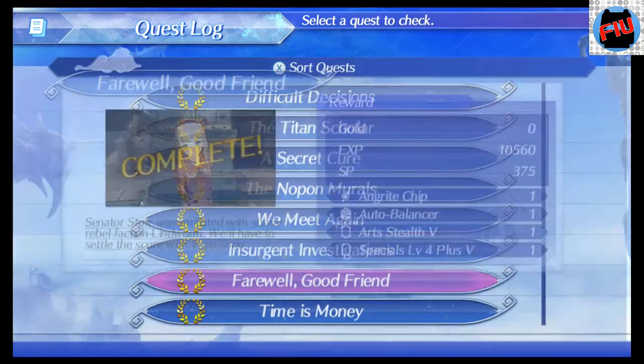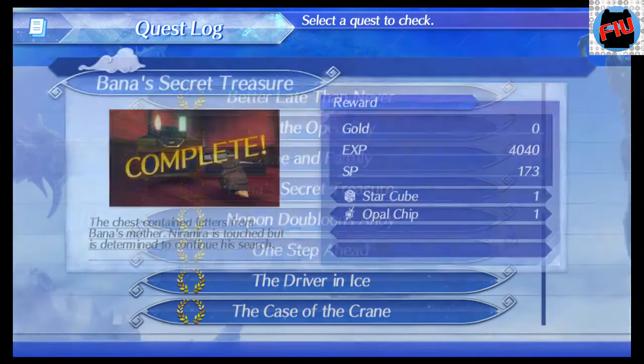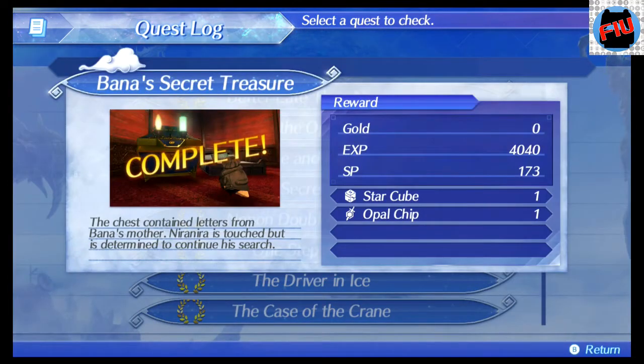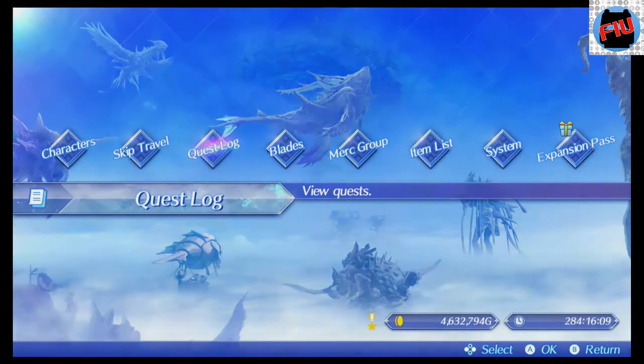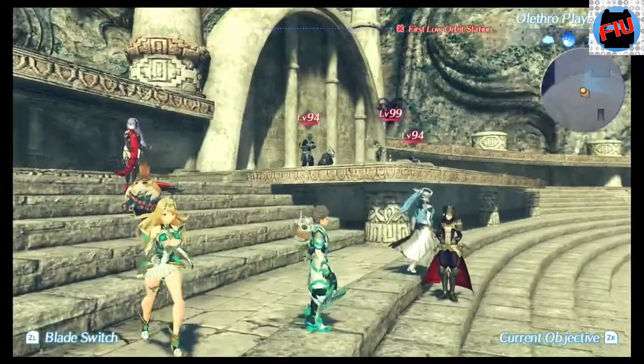So the third quest is Farewell Good Friend, and the final quest you need to complete to be able to spawn Peace Hunter William is called Banna's Secret Treasure. This is where everything ends in the storyline, which is pretty cool. I'm not going to spoil it — I would recommend you complete the full quest line.